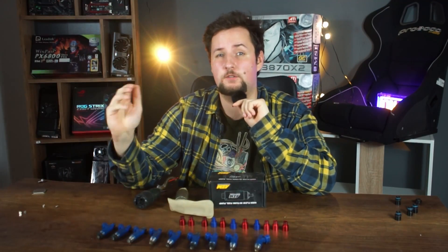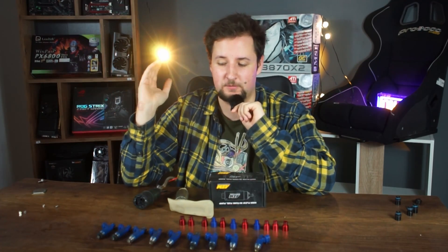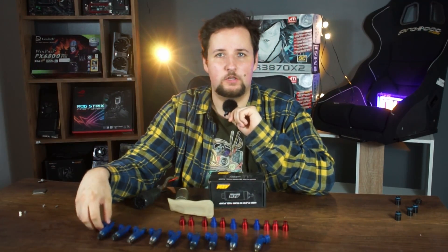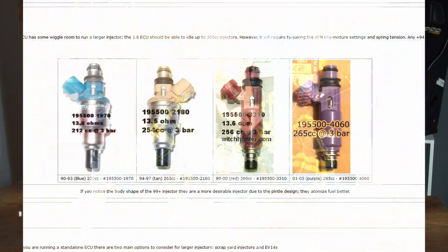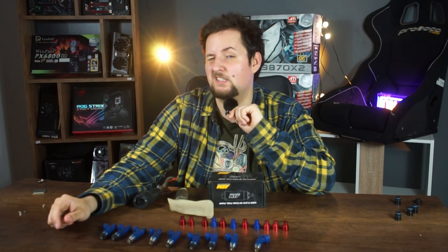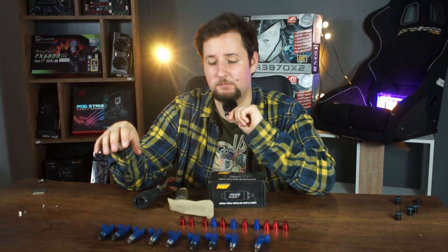Welcome to the next part of our Ultimate Turbo Miata guide. This time we are going to talk about fueling, which as you can see by my row of stock injectors here, I don't use them. Why is that? Because stock injectors on MX-5s are kind of weak sauce - they are only 265cc on VVT injectors, and you could maybe reach 160 wheel horsepower, which isn't that much.